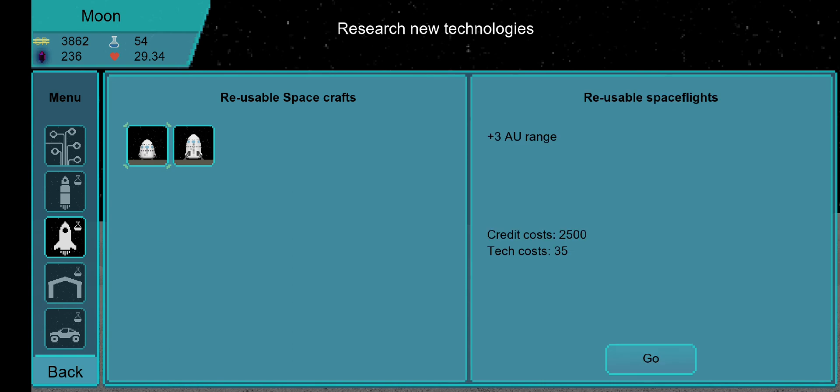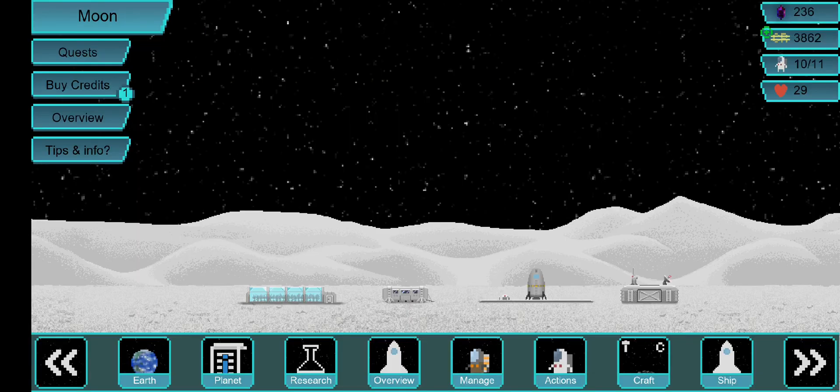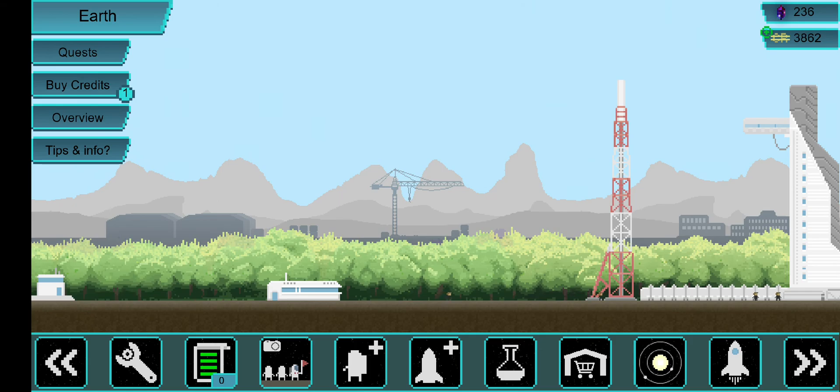When durability does start to matter is with reusable space flights. This ship is called Dragon — I think it's inspired by Elon Musk's rocket design. It's meant to be a resupply ship: you land it, refuel it, and you don't necessarily need to repair it, then launch it again, saving you some of the build costs. That's the main point of it.